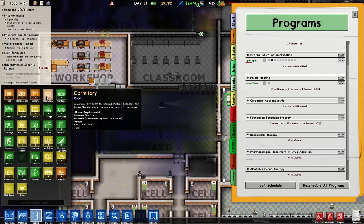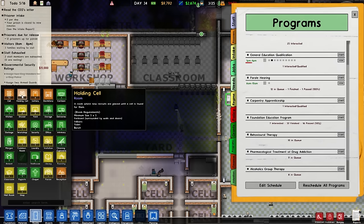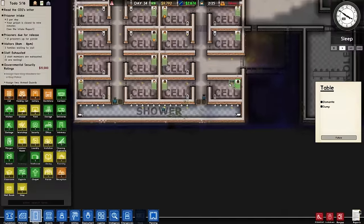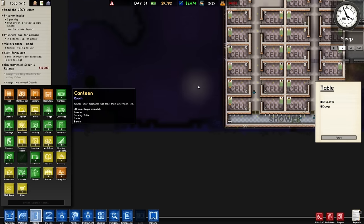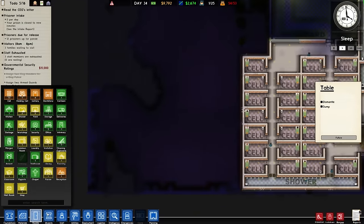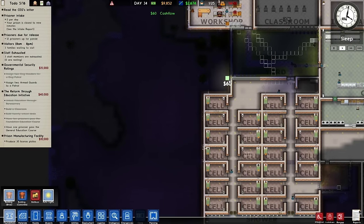Dormitory — a variable sized room for housing multiple prisoners, the bigger the dormitory the more prisoners it can house. Oh so I can take my beds — I believe I can just take a bed. Oh yeah, that's a bed! So we could actually beef up our income a little bit if we had a dormitory area. Maybe make this bit down here a dormitory area, because this would be in our hallway across — although it's going to cost a lot of money.